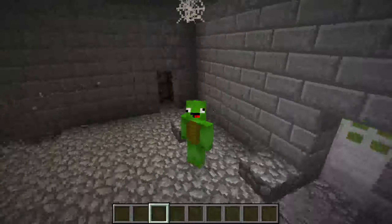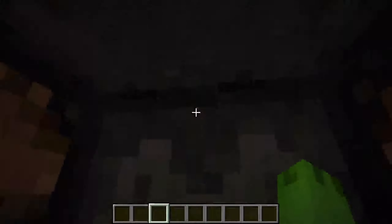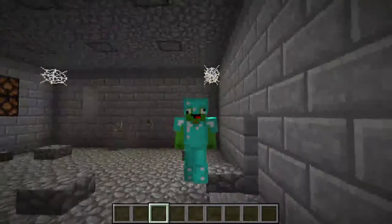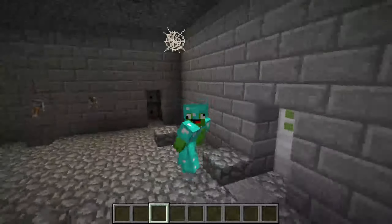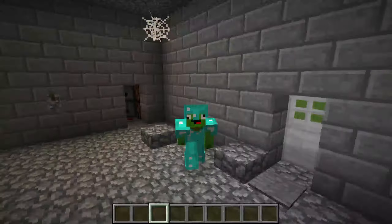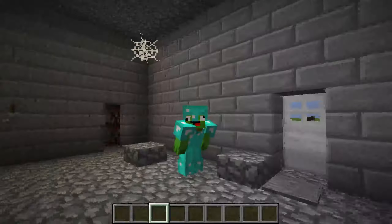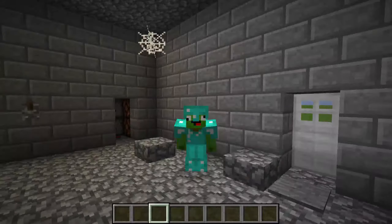Next up we have an armour dispenser. As you can see I am naked right now, and if I come in here and press this button above me, the lights turn on to signify that I now have my armour on. By magic I am now ready to be protected and fight a zombie horde or something.